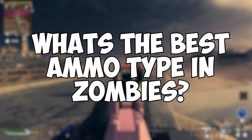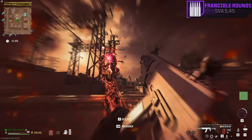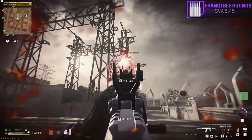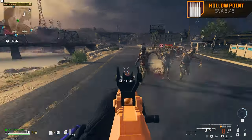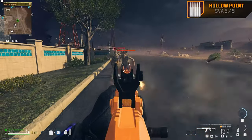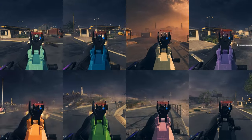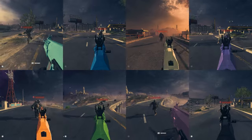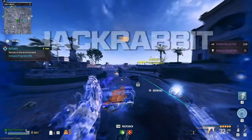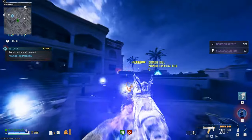So what's the best ammo type in zombies? From these tests, it could be the frangible rounds just for the chance that it could stop a Disciple from healing — but this could have been a glitch. Or it could be the hollow point rounds if you think slowing down a sprinter zombie is a valuable use of an attachment slot. But overall, I don't think ammo types really have any positive effect in zombies — it's kind of more of a placebo. At least for the assault rifles. There could be a bigger difference in other weapon classes, so let me know if you want to see me cover those as well.